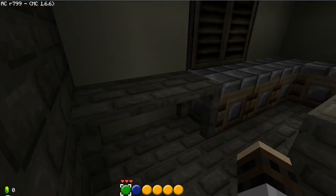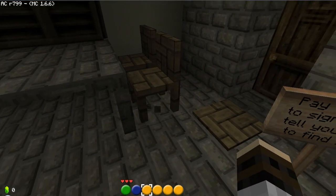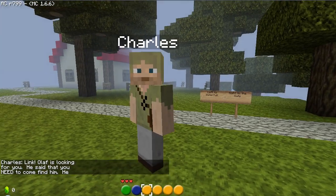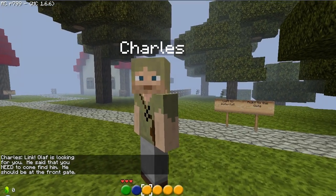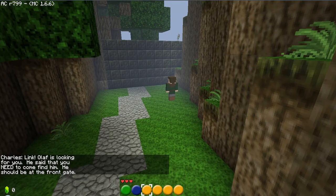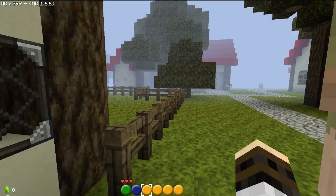This is the coolest kitchen I've ever seen. I never thought of doing that with the... oh, that's so cool. Oh wait — no, that's a texture pack for chairs. Yeah, I don't think you can do that with poles. He's Charles! Link, Olaf is waiting for you. He said that you need to come with him. Find him — you should be able to find him at the front gate. That's Olaf, apparently.